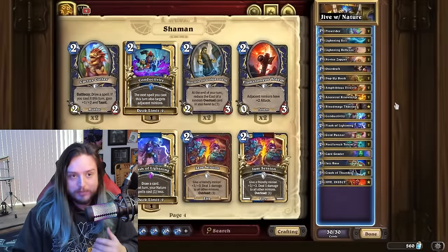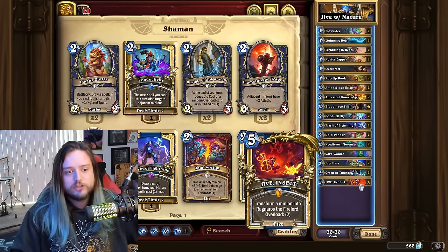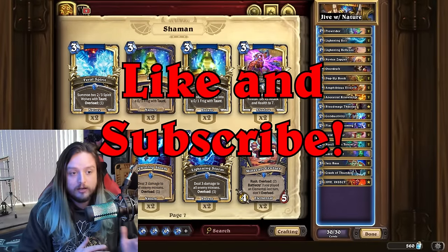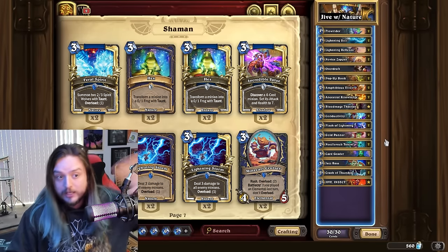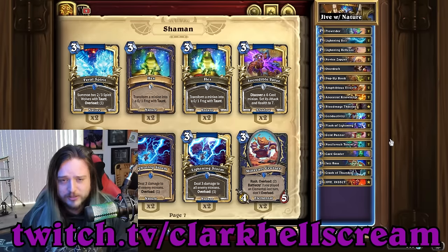This is exactly like the previous Nature Shaman, except imagine Jive Insect is your Bioluminescence that works with your Jazz Bass. Now we have the possibility of doing it with or without the Bass — the Bass makes the combo much easier — but we can deal anywhere between 15 to 20 damage to the face on a regular Nature Shaman turn, sometimes 30 if you're lucky.